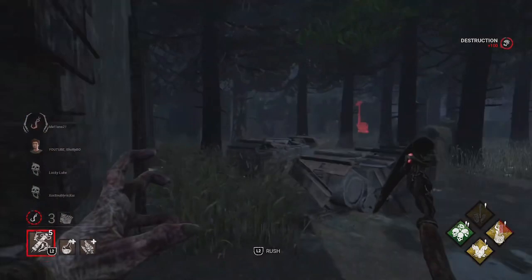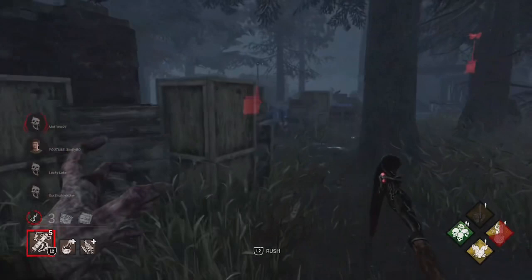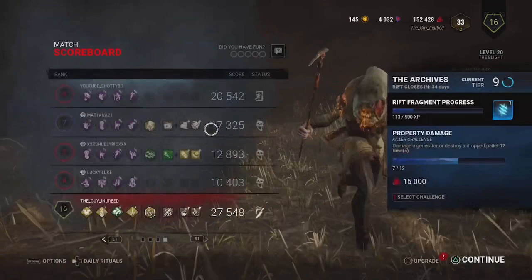The thing I actually like about the Blight is that whenever there's one survivor left and the hatch is open, you can use your power and zoom across the map — from one side to the other in like six seconds, it's crazy. I think he might be over here. Yep, scratch marks — and I think he got the hatch, I can hear it. But yeah, that's it for this gameplay. I hope you guys learned something — I'll see you guys in the next one, peace!